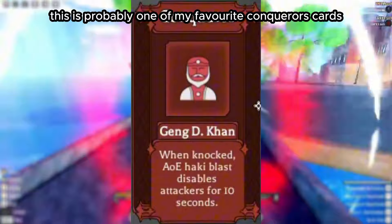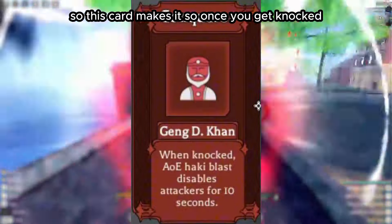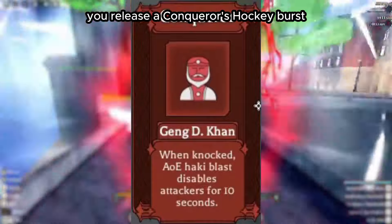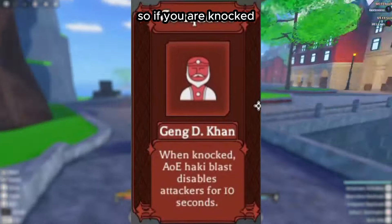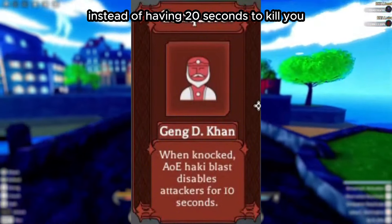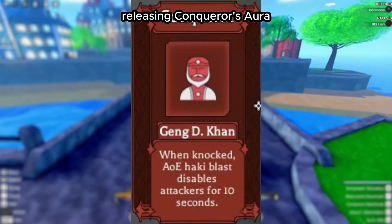This is probably one of my favorite Conqueror's cards — or cards in general in the entire game. This card makes it so that once you get knocked, you release a Conqueror's Haki Burst that disables your attackers for 10 seconds. So if you are knocked, instead of having 20 seconds to kill you, they now only have 10, because you spent the first 10 seconds releasing Conqueror's Aura.